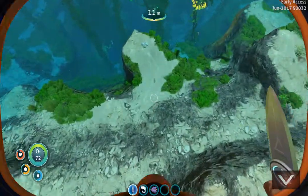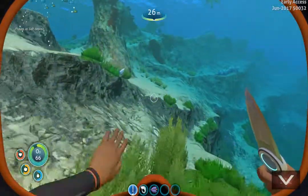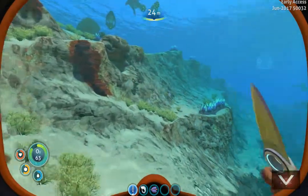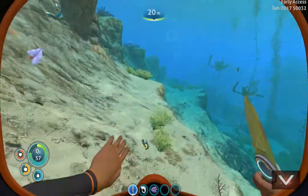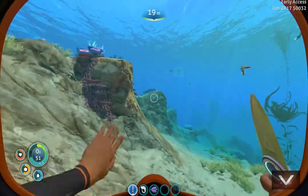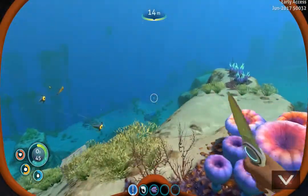There's my base. Let's go ahead and get that salt deposit real quick because we do need some of that. So once we make that computer chip we get the habitat builder, we can start working on a base. I'm probably going to catch a couple fish just to have on standby, then I'm going to get the habitat builder crafted up and we'll be right back.